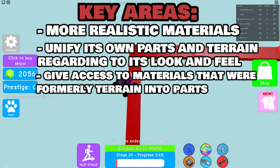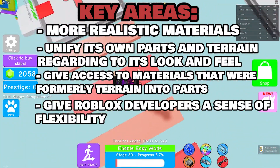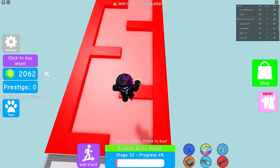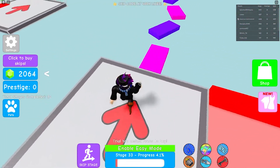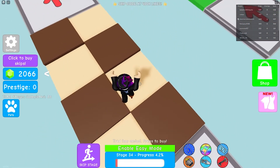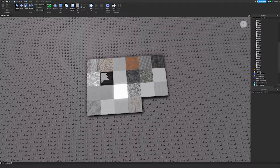Roblox focused on key areas: more realistic materials, unifying parts and terrains in terms of look and feel, giving access to materials that were formerly terrain-only, and giving developers flexibility. Roblox also did a rework on its original materials — grass, dirt, cobblestone, and more. Here are the original materials that started off a long time ago. You can see a difference; when you go to Material Manager you'll see these older textures. If you go to Material Service, every single material is listed there.